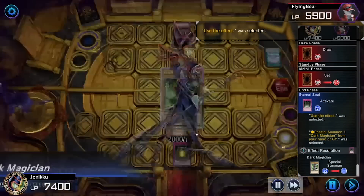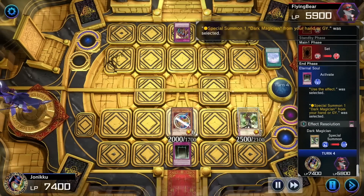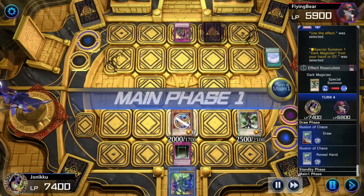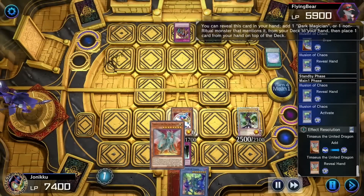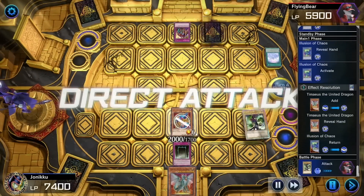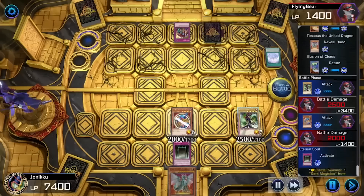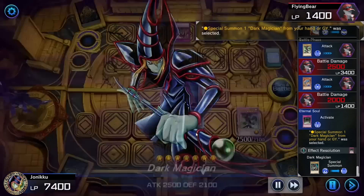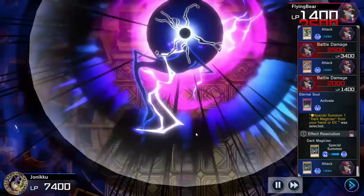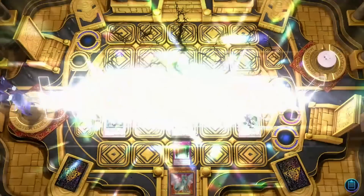So I used Eternal Soul to Special Summon Dark Magician. So I got Illusion of Chaos and used it. I got Tamias just in case. I attacked and attacked, then used Eternal Soul to Special Summon Dark Magician again. I attacked and it was GG. Love that animation — I really got to use that animation with Dark Magician Girl more. Sometimes I forget about it.